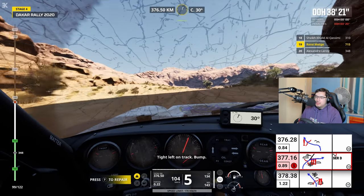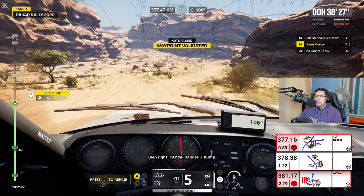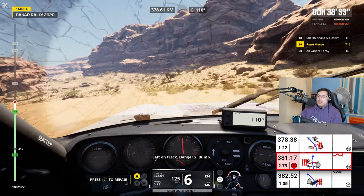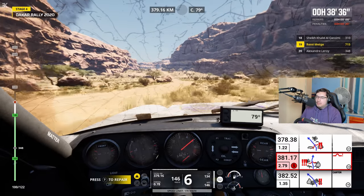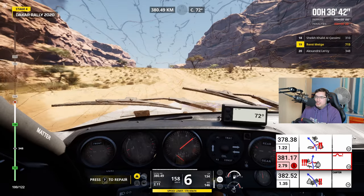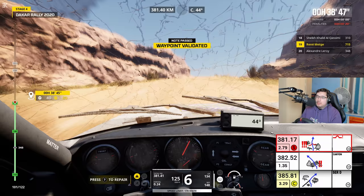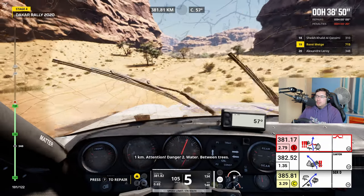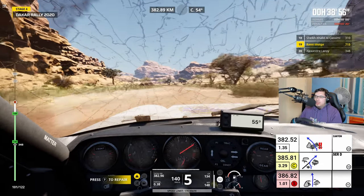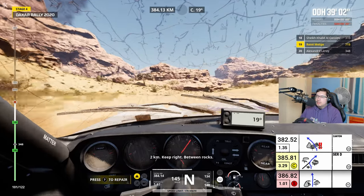We are speeding a little. We're going right. I can't go another side to where there's not rocks. 1 km, attention, danger 2. Entre les arbres. Danger 2. A little water. And then we're turning right. 2 km, serré à droite, entre les cailloux.